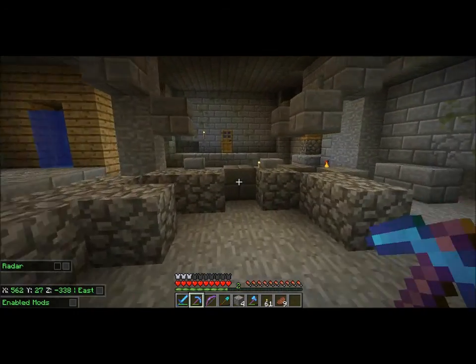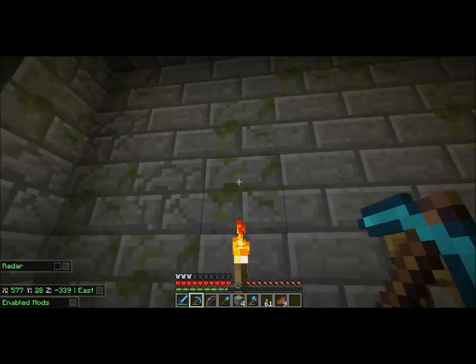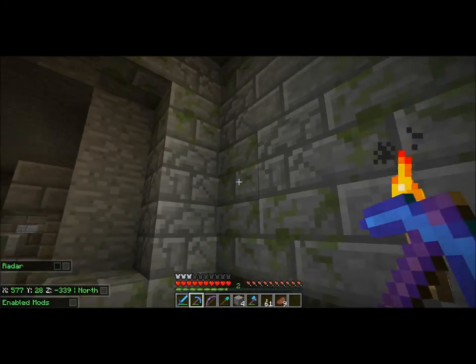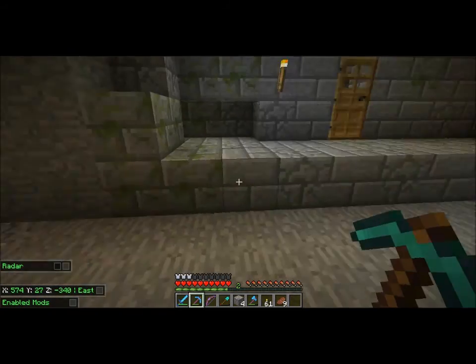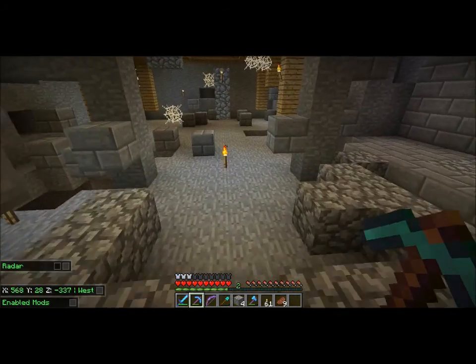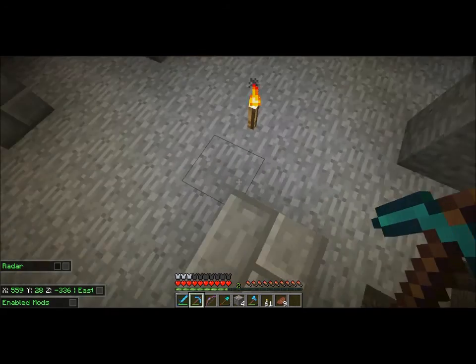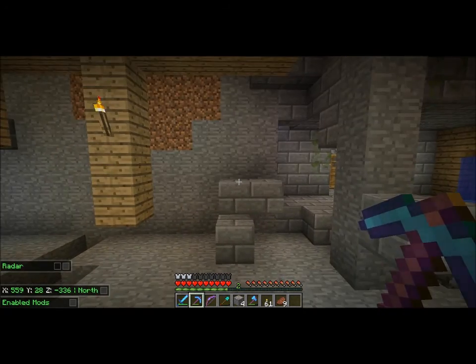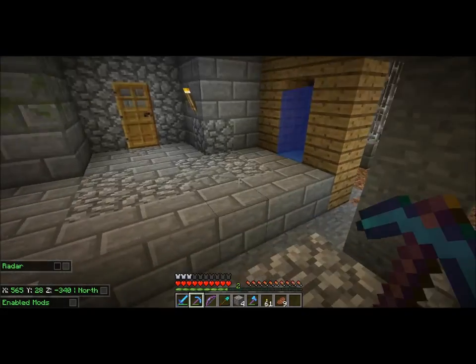We've been using nuker a lot with just a regular diamond pickaxe, taking out all of these mossy bricks and cracked bricks because they are really great decorative pieces. The ones that are not broken are because nuker recognizes them as a different block — they are silverfish blocks.